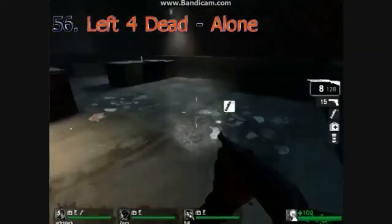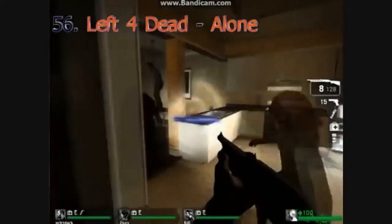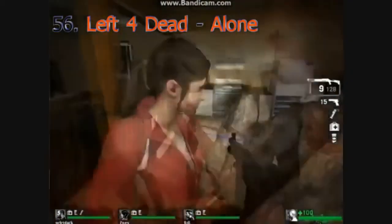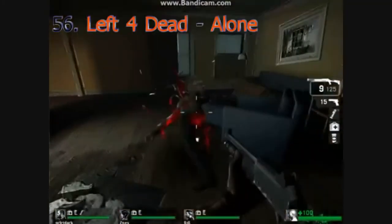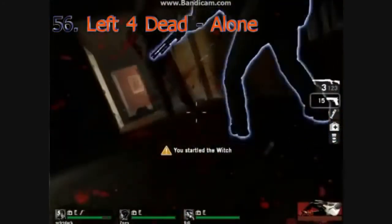Left 4 Dead is a team-based game. You can kill common infected easily alone, but it usually always takes two to kill special infected. Being alone in this game makes you vulnerable to hunters, smokers, witches, and other skulking special infected that are surely nearby. One attack from them and you're trapped, and your only option is to watch.